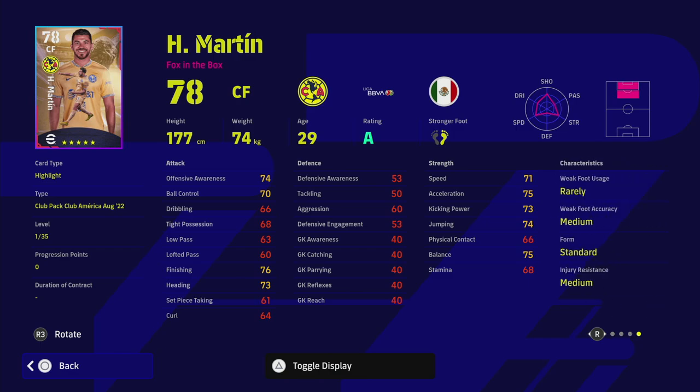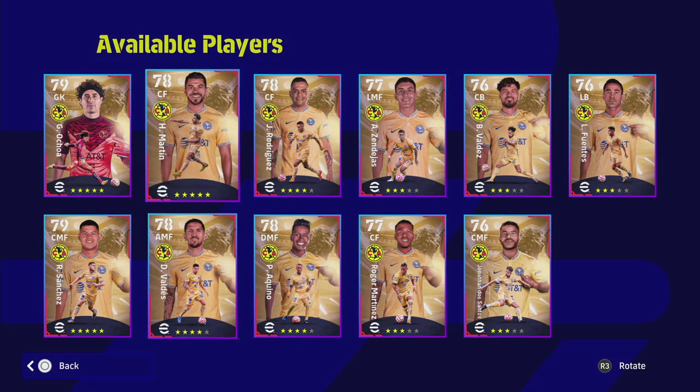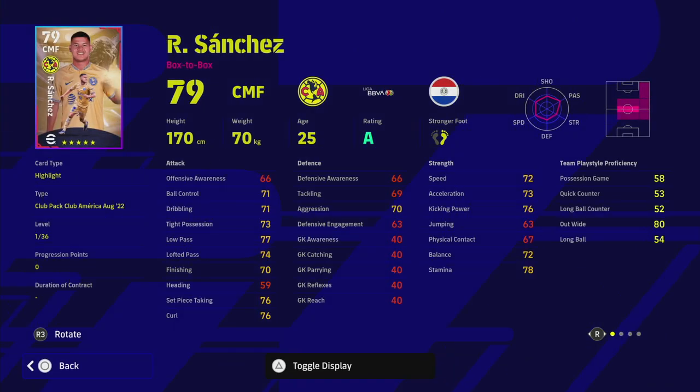Next up we have Martin. He's got standard form, which is a bit better. As a fox-in-the-box CF, he's got very nice stats — acceleration and finishing are all you really need for that role. He's got 35 levels to go as well, which is incredible, and we'll get into that on eFootballDB in a little bit.